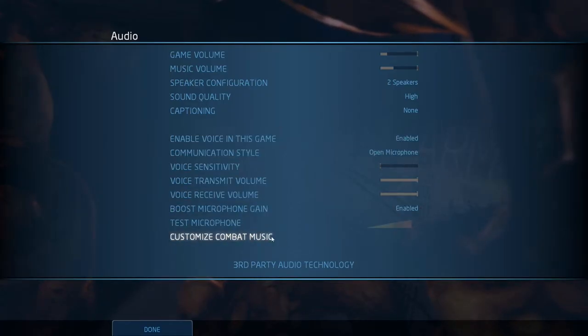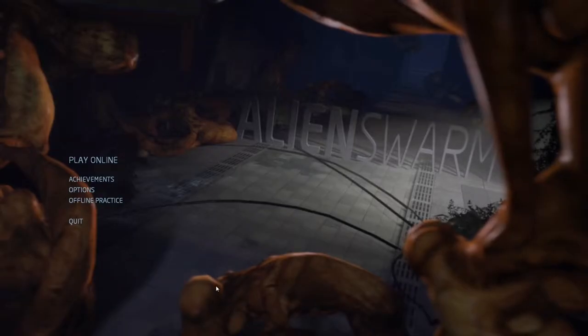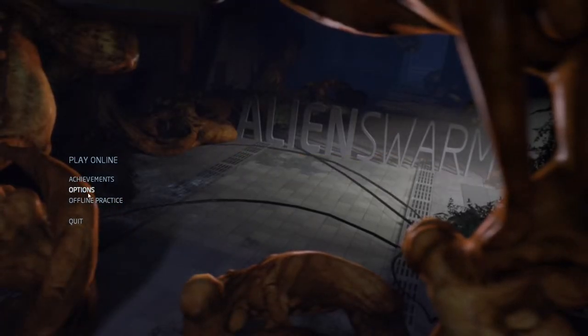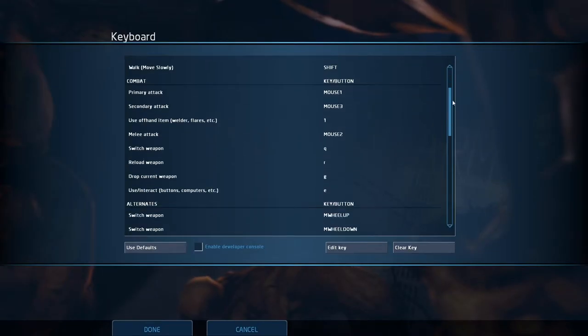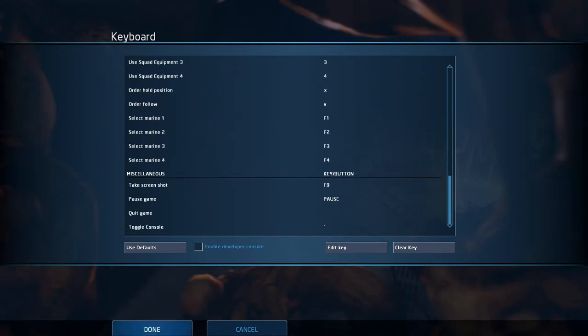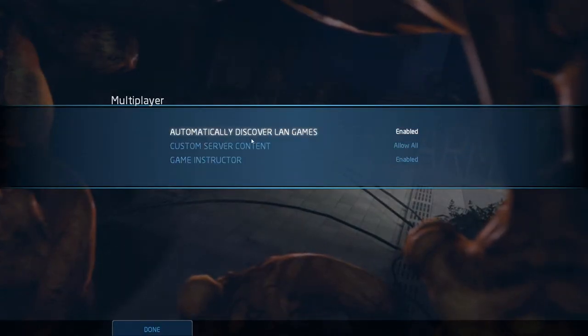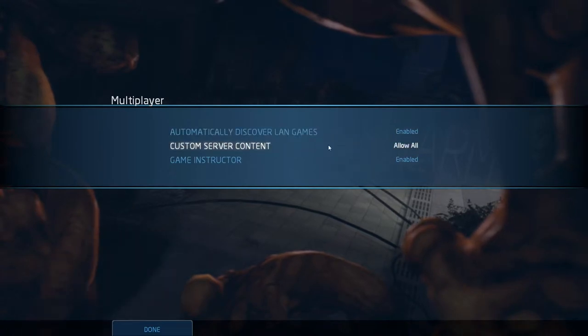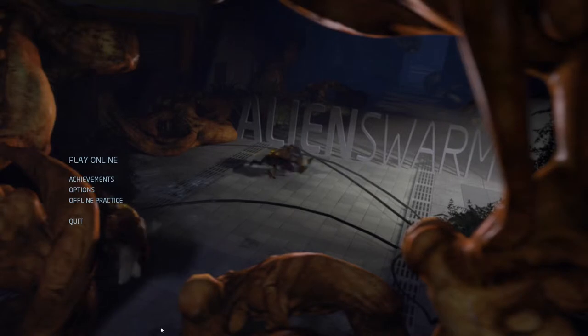The best thing about all these options is you can customize the combat music — you can add your own music here. So if there's a special scene in the game, your music will be played. There are also keyboard and mouse settings where you can re-bind the keys as usual. You can also enable automatic discovering of LAN games, and Game Instructor, which is for the tutorials.